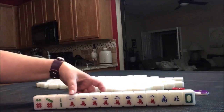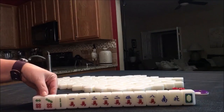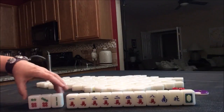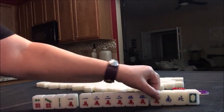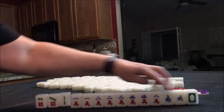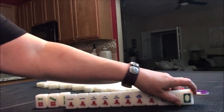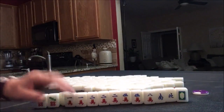Look at all those cracks! This is the crack suit. We have bams and dots here too. I would play what's called a half flush. We only have three discards, which is really good actually. Let me make sure we have the right number of tiles — yes. So I would play a half flush: cracks with winds and dragons.